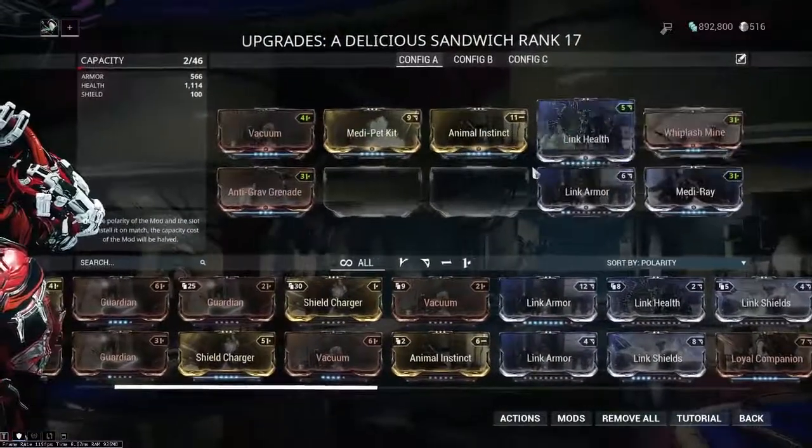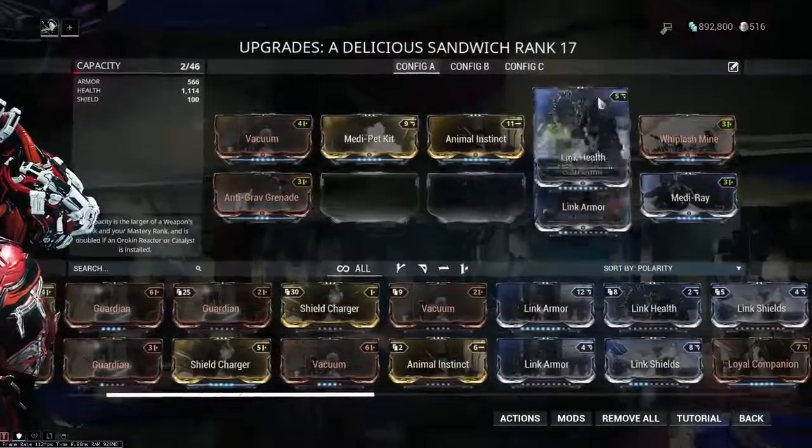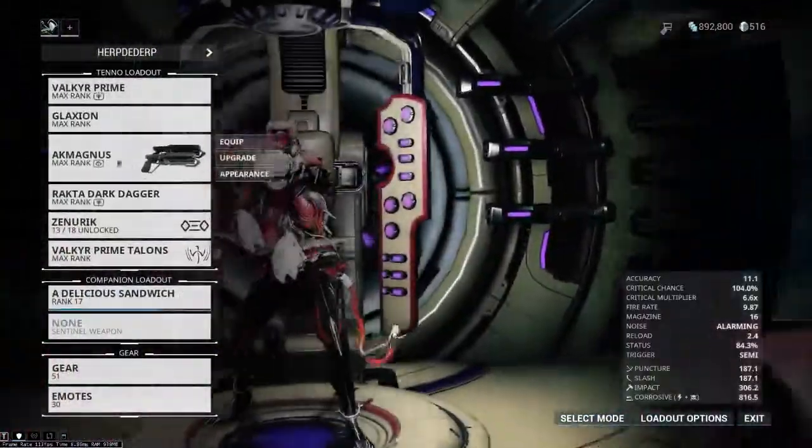Beyond that, of course, generic stuff: tank mods, Mediray, Medikit because more health goes well with the tank mods, Animal Instinct or Vacuum — you know, generic stuff.